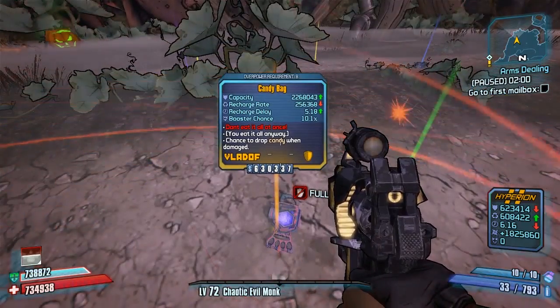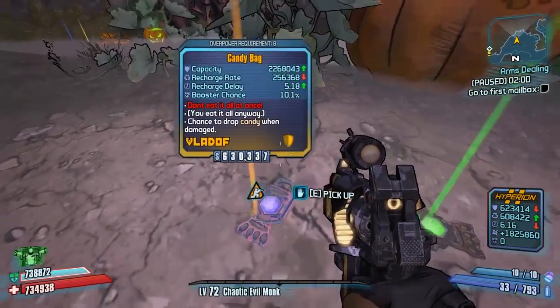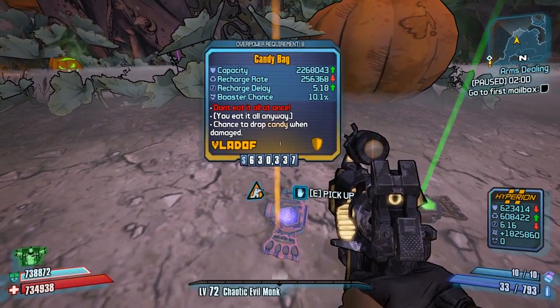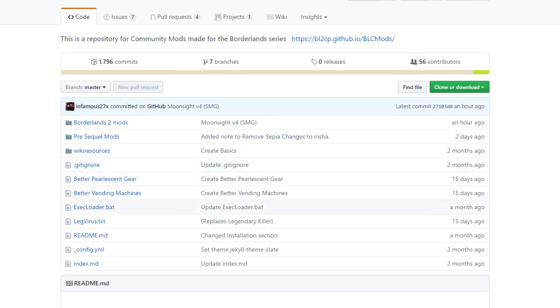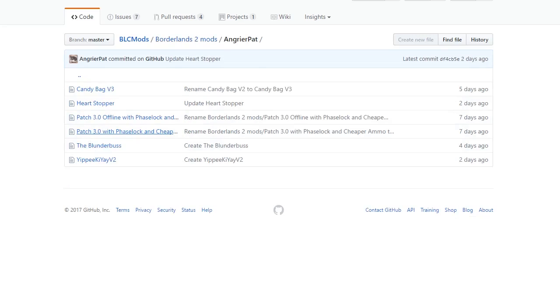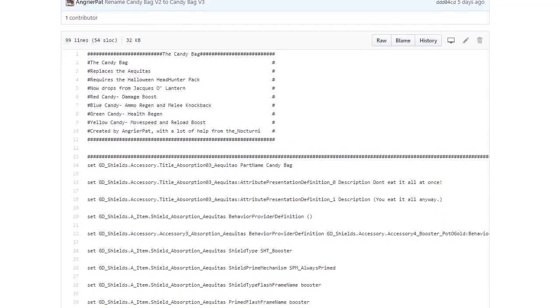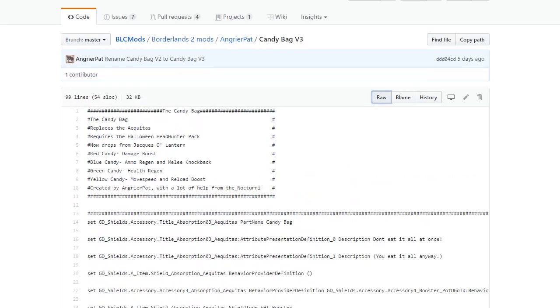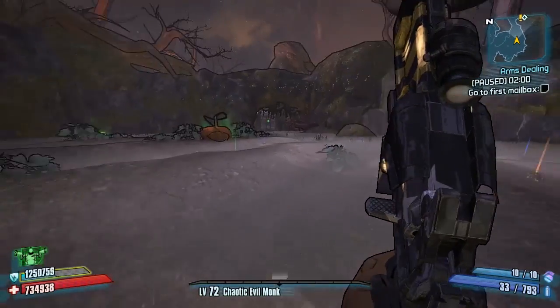Today we're looking at the Candy Bag. I managed to get it to drop — it took me about three attempts from Jack-o-Lantern. To get it, head over to the community GitHub — there's a link in the description. Click on Borderlands 2 Mods, then head to AngryerPat's section, and at the top you'll see the Candy Bag V2. Click on that, then click the Raw tab, and read all the information before proceeding.